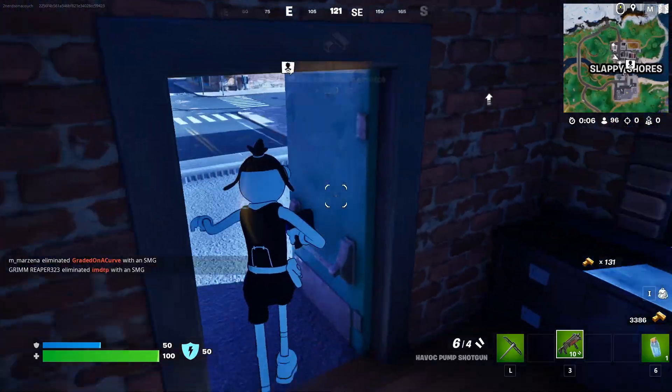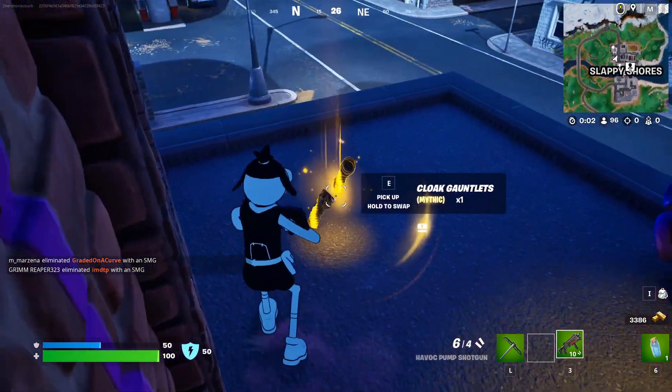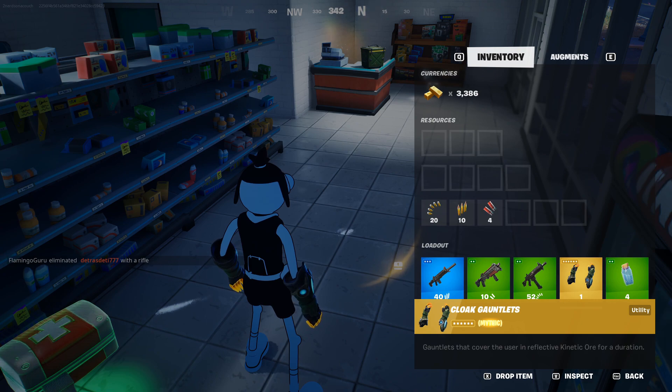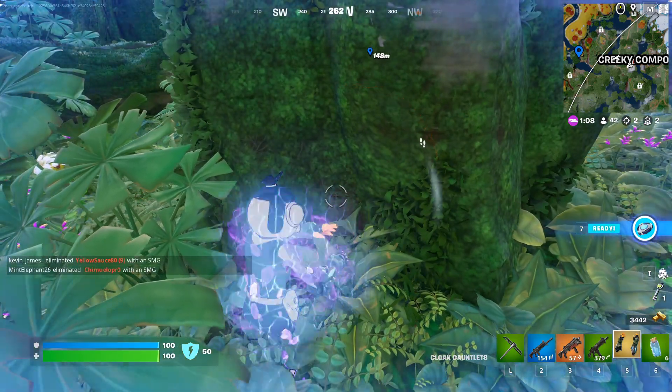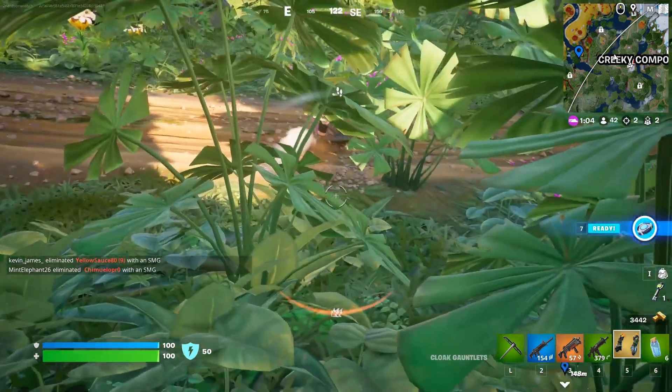You cannot shoot what you cannot see! Activate the new Cloak Gauntlets to become practically invisible. Cloak Gauntlets allow you to blend near seamlessly with your surroundings, and can be obtained as floor loot and in chests. You'll be covered in Kinetic Ore for a limited time before the Gauntlets enter a cooldown.